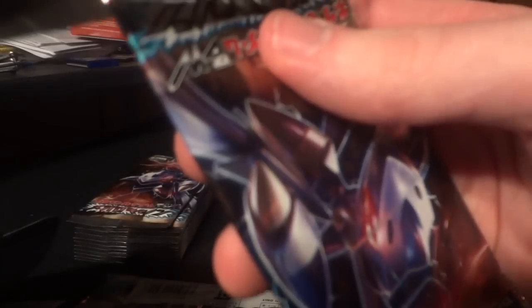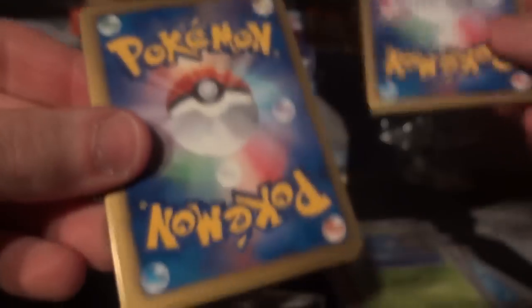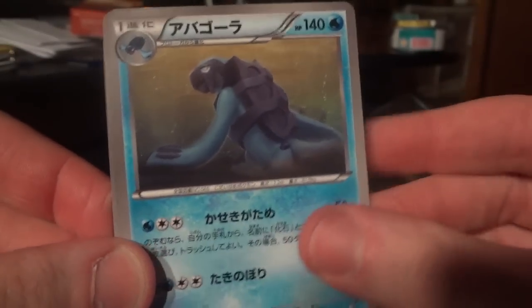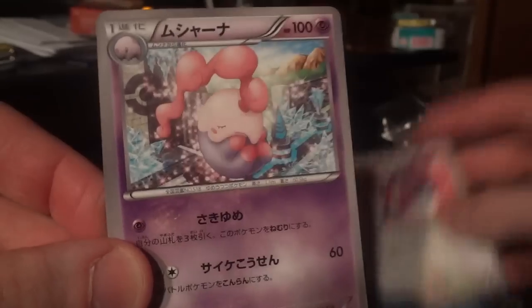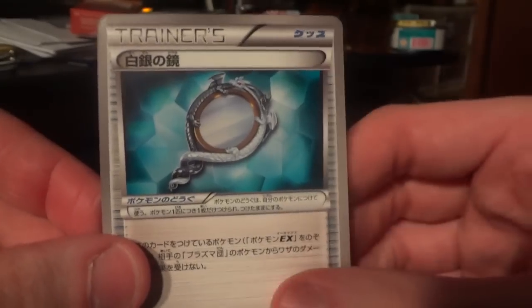I remember what opening it was on — just to ramble while I'm opening this pack. This was on the Cat's Meowth channel. She had her boyfriend open another booster box of Plasma Storm. I think that's where we were talking about it. Caracosta, Porygon 2, Musharna, Tirtouga, and another Silver Mirror.